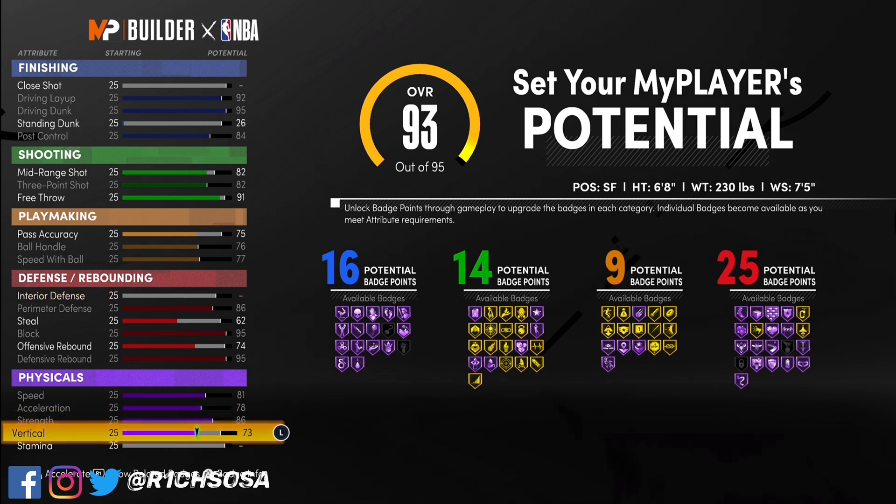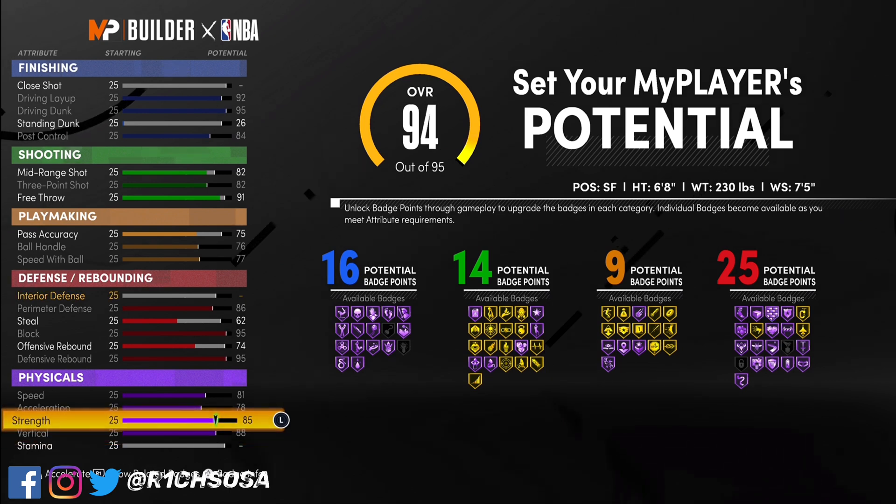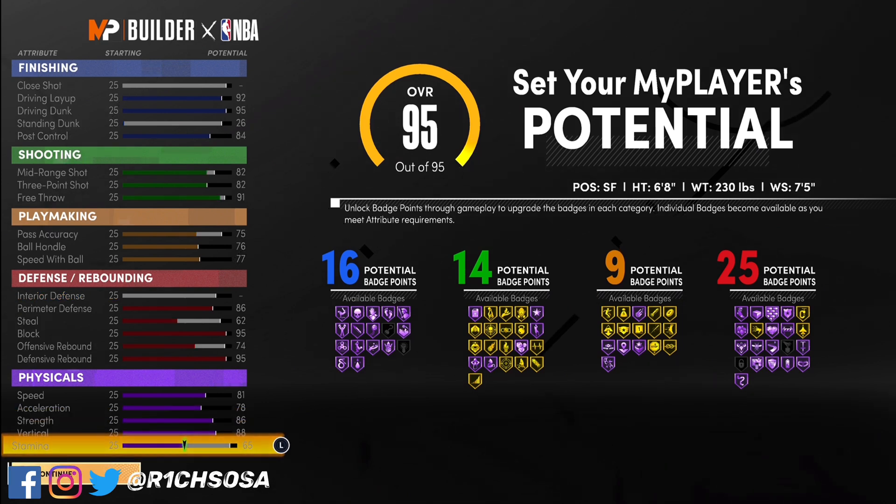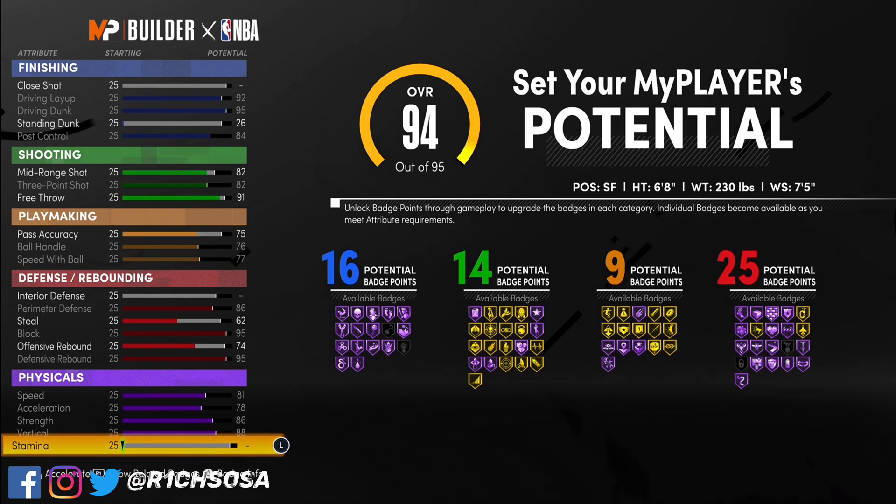When it comes to the physicals, go ahead and max out your speed as well as your acceleration. Our strength is going to be maxed out at 86. When it comes to the vertical we are also maxing this out, and then for stamina I'm going to go with a 65 for this build, but you can change it up if you want.